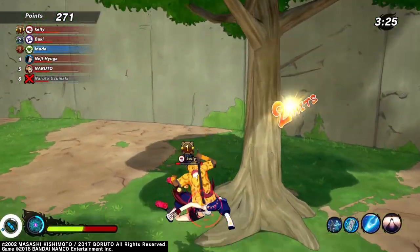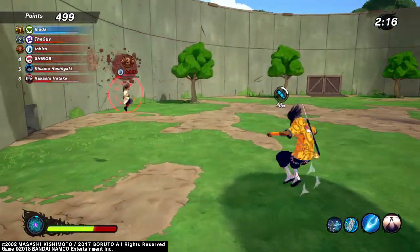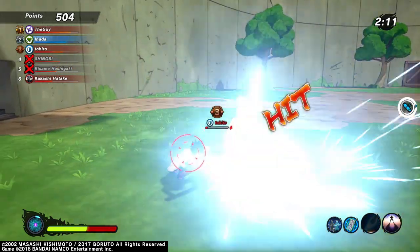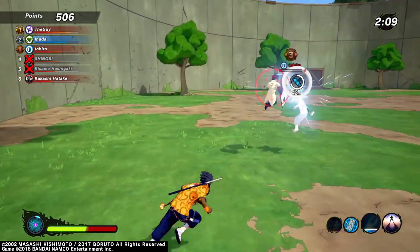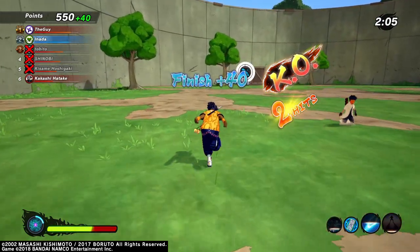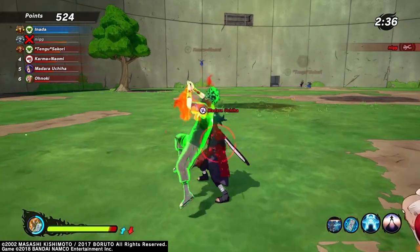If you combine Shadow Possession with a clone, you have a higher chance of succeeding in the capture. Not all players get tricked by clones, but the ones that do — while they're attacking your clone, you can capture them with Shadow Possession from behind before they even know it was a clone. However, if you're using any type of clone other than the standard Shadow Clone, it's possible that when your clone does its effect, it'll knock them out of your Shadow Possession.